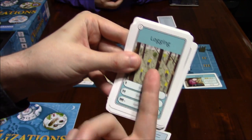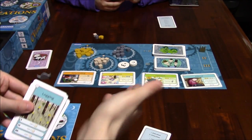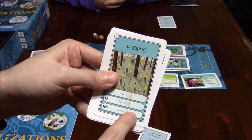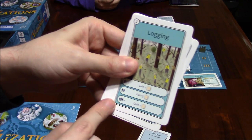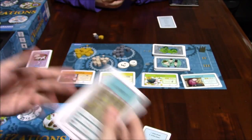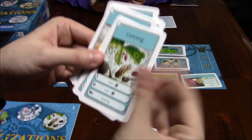Each card works like that. For logging: one player played it gets two wood pieces. If two people played it, whoever played that action in clockwise order gets three wood pieces each. If three or more people played it, they only gain one each. Hunting, quarrying, cunning — gain a resource. Slacking gets you victory points, which are these happiness tokens. Trading lets you change resources into another resource type.